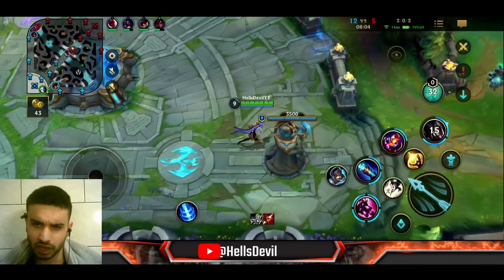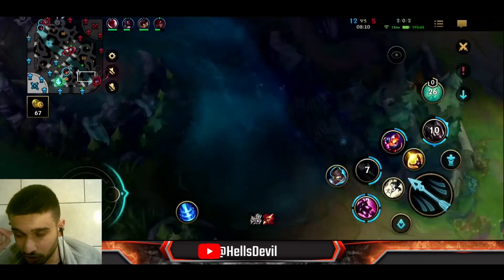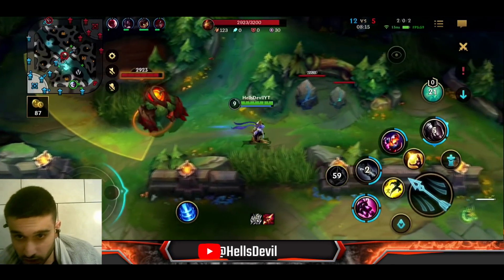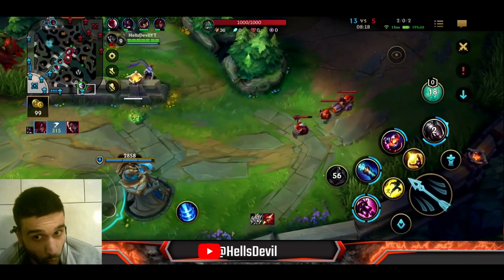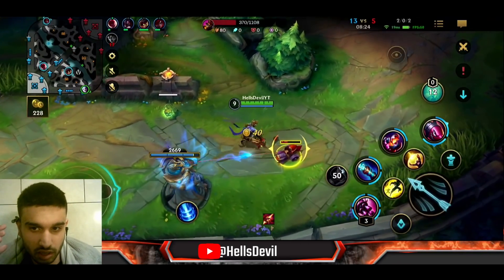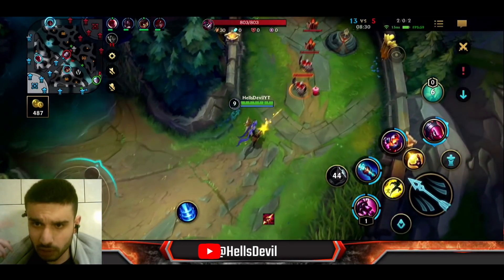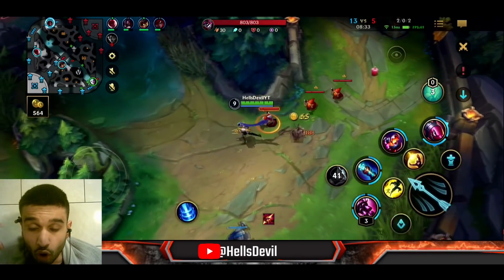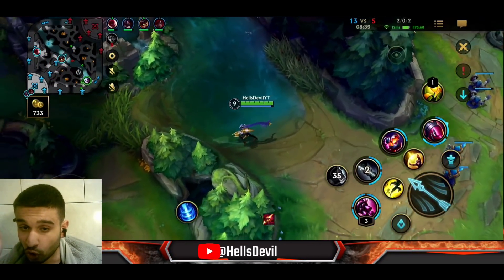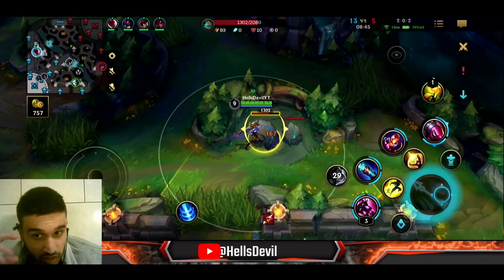I went for Runaan's Hurricane here because I had 900 gold — not enough for a BF Sword, but enough for the attack speed component. Now I have bonus 30% attack speed. I'm not going for the red buff because my lane is being pushed and I don't want to lose lane minions for it — it's not worth it. I can get the red buff later. When you want to take jungle camps, don't do it if you'd lose minions. Minions are more important than jungle camps.